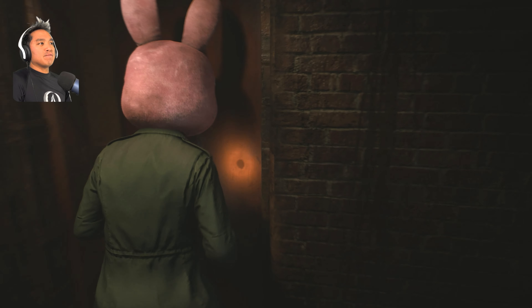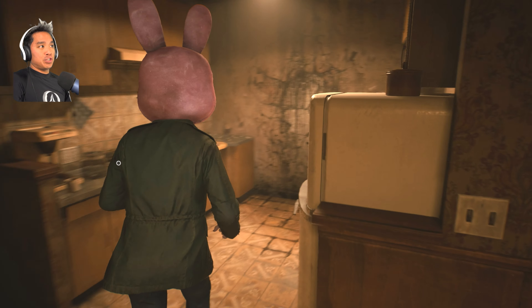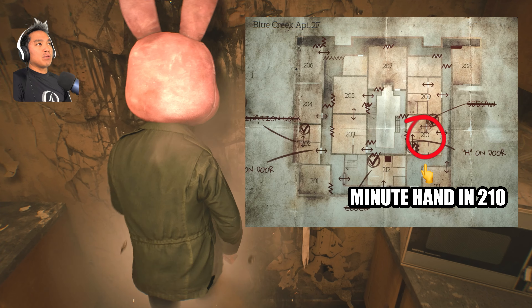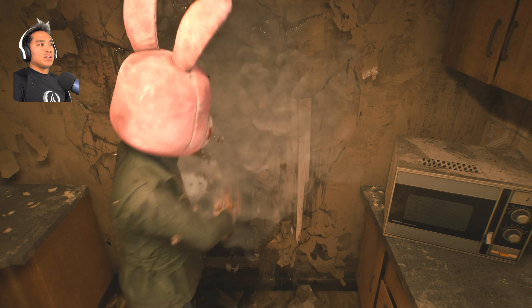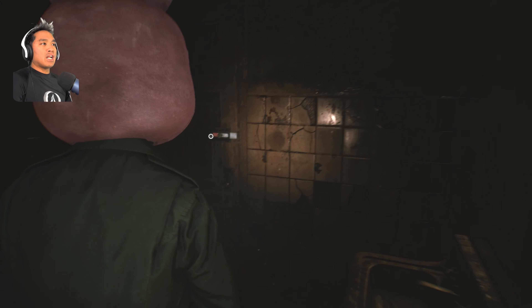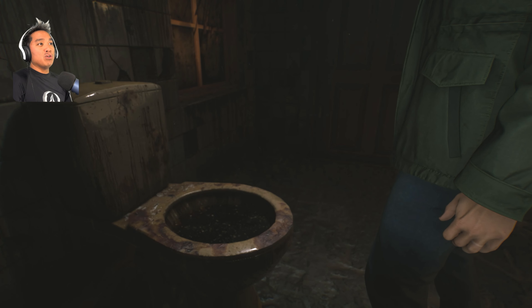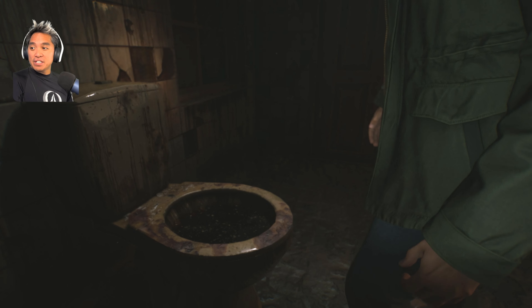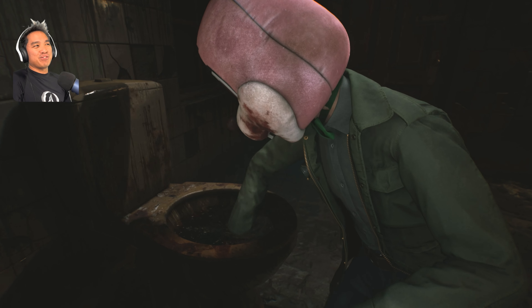Now we're on the second floor — this is 210. Go around 210 and into the kitchen, bust open this wall. This gets into the 210 bathroom. Before I do that I always open the locked door. You gotta put your hand into this gross toilet — you gotta put your hand in the Silent Hill stuff, so gross.